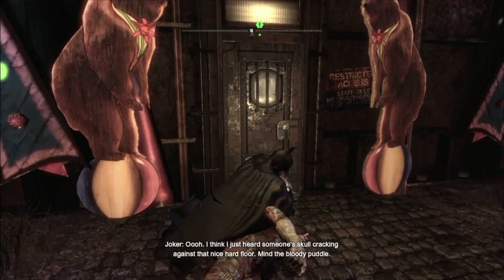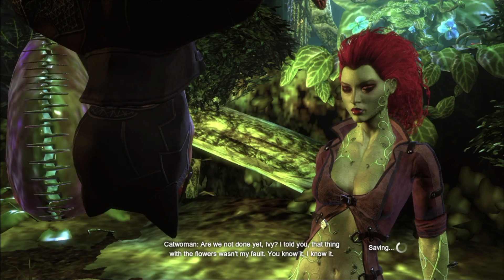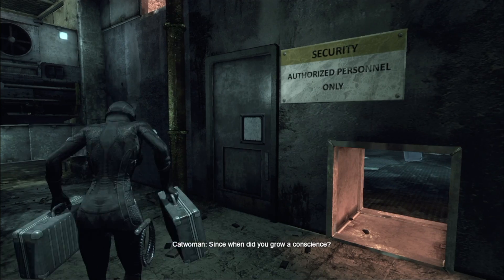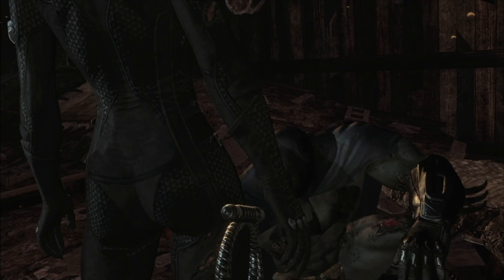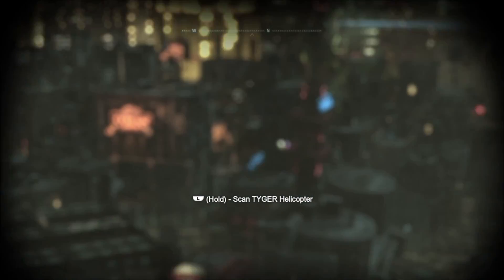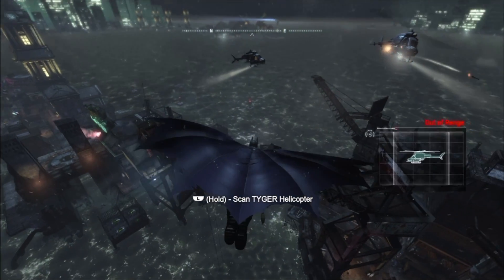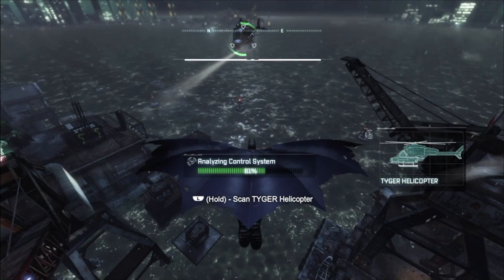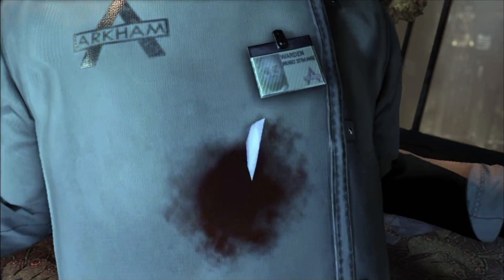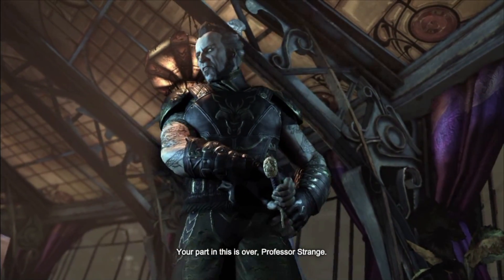Batman heads to the steel mill to face Joker. After a fight, Talia allows herself to be taken by Joker, and Batman is knocked out as Strange initiates Protocol 10. Catwoman, now convinced by Poison Ivy, infiltrates Strange's vault but at the last minute decides to go back and help Batman instead. Meanwhile, Batman learns what Protocol 10 really was: Strange planned to let the prison appear out of control so he could bomb it and kill all the prisoners. As Batman ascends Wonder Tower and confronts Strange, Strange is killed by Ra's al Ghul — the two had been working together all along.